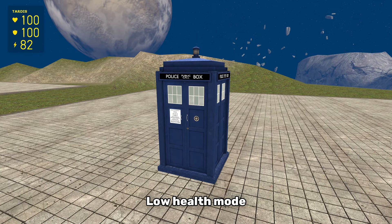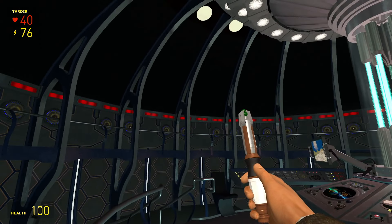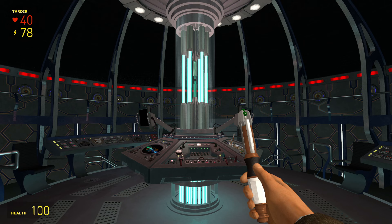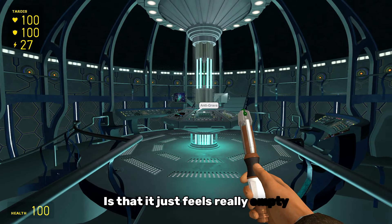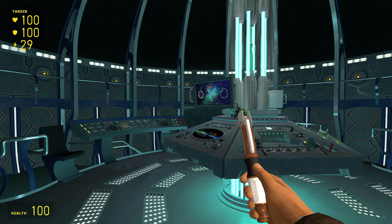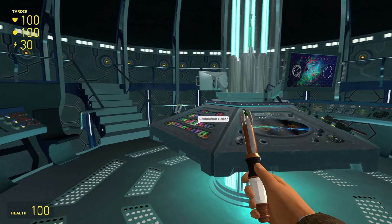I'm going to destroy the TARDIS so you can see the low health mode, which I'll be honest, I don't really like. All that happens is the circuit lights glow red, the roundel lights, floor vents, and monitors turn off, and there's a slightly red hue to the interior. There's also a pretty generic alarm sound with a surprising lack of cloister bells. This is just a perfect example of the add-on choosing to be more accurate rather than actually good. My biggest complaint with this interior is that it just feels really empty.